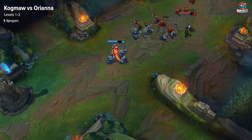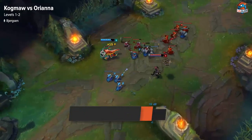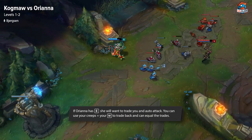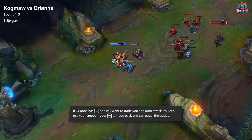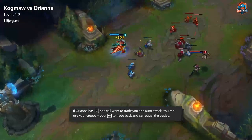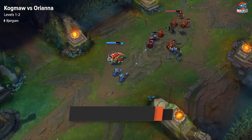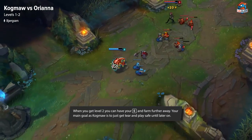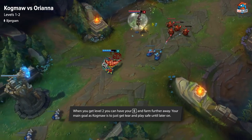At level 1 you're going to have W and she's likely going to have Q or E. If she has E, just make sure that if she wants to get an auto attack trade with her shield, she has to walk into your creeps and you can use your creeps and your W to trade back. You just want to go even and get to level 2 or 3 where you can start using your E to outrange her. At level 2, having the slow and the range from your auto attacks helps you keep her at range while farming and just getting to that Tear.